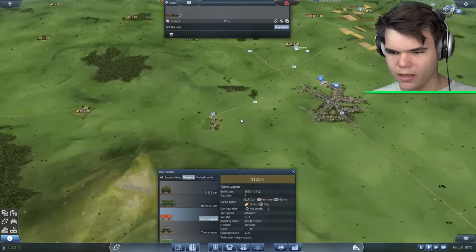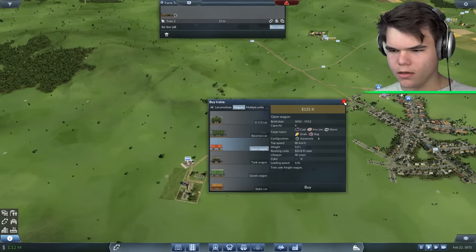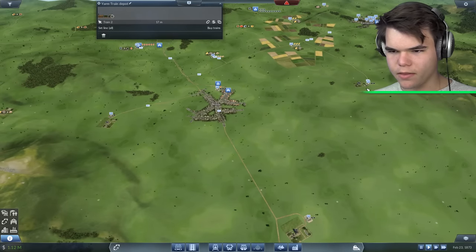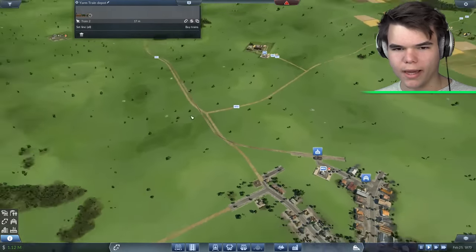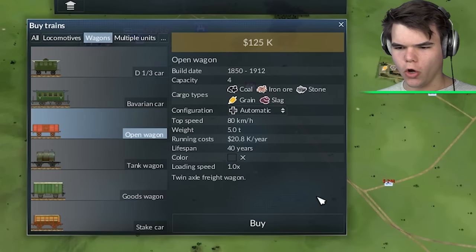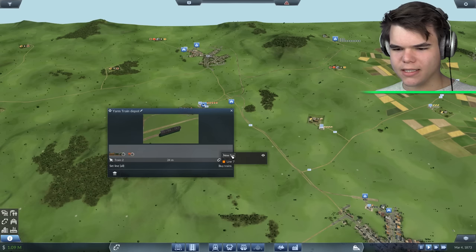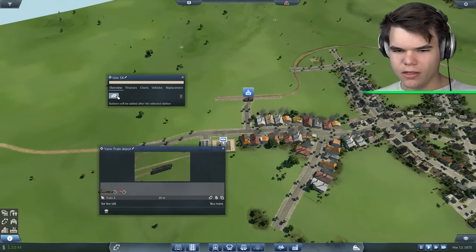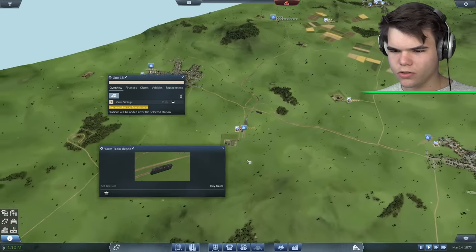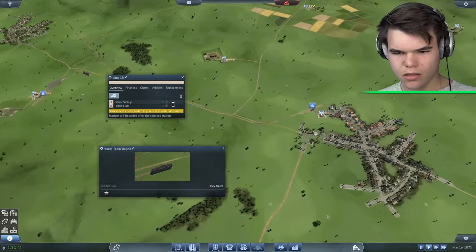I don't think this town is connected well at all. We have a coal center right here. I guess we should go with an open wagon — a coal, iron, ore, and stone wagon. Perfect. We're going to buy that as well and create a line with this guy, a new line. It is going to go from the Yarm station right here to our oil refinery center. Oh wait, it doesn't match. I am a little confused.